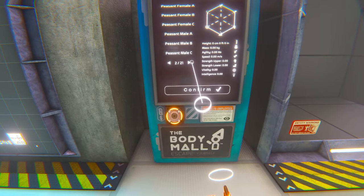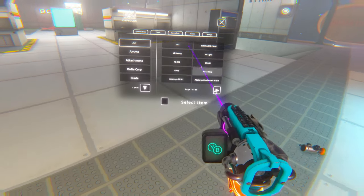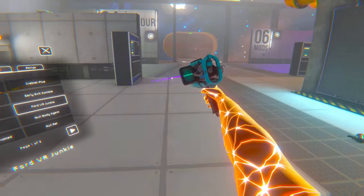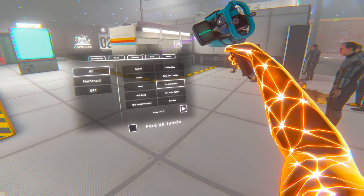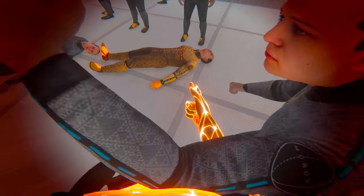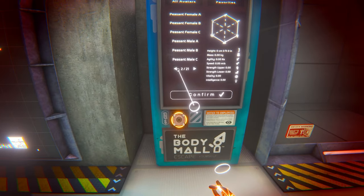So this is the first mod. Then we've got the new Atom Smasher mod update. I know there are lasers, but I'm not sure how much stuff was added to it. Let's spawn a bunch of Ford VR Junkies — if you're curious how to get those NPCs, they come with the 110% dev save.